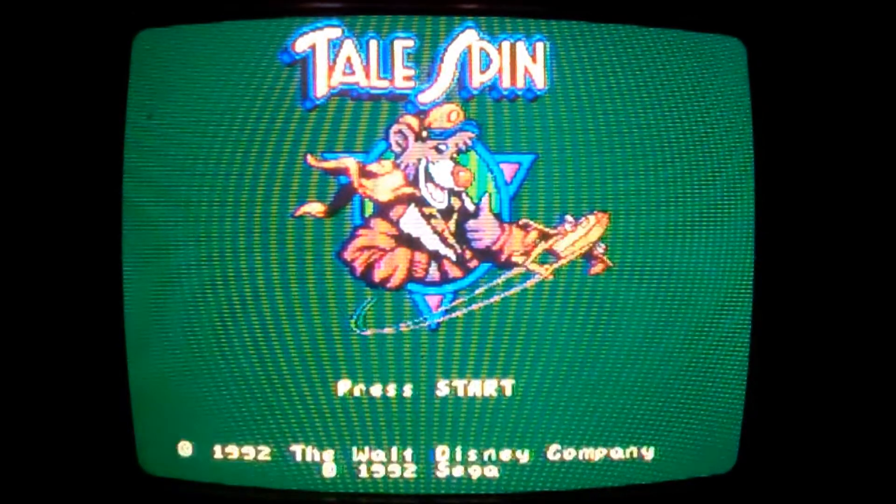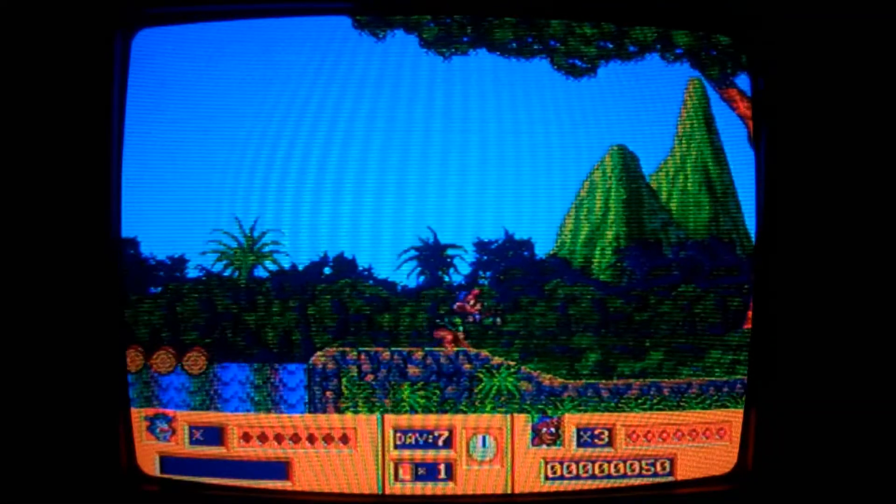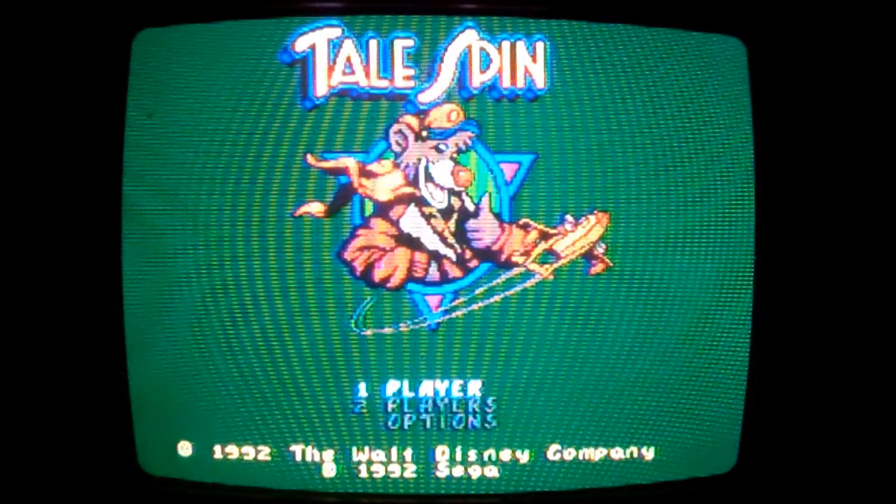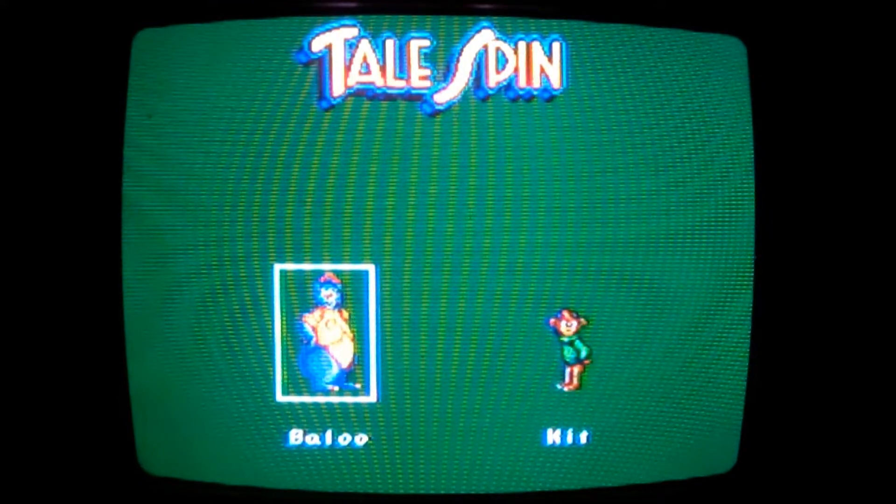TailSpin is an action platformer where you play as Baloo and his little orphan friend Kit, as they journey across the world to collect cargo crates. Oh, that's f***ing stupid. Now hold on — before we even get into the gameplay, let's take a look at the story.